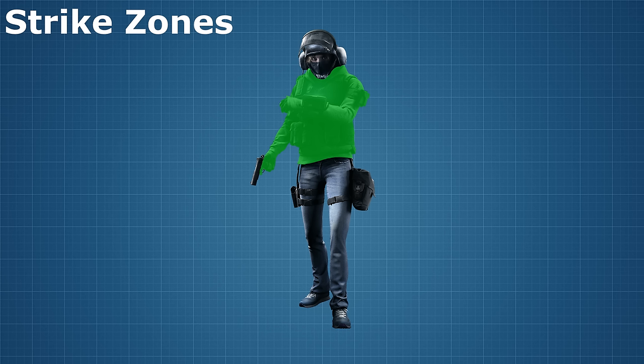So in an update a while back, the code was changed so that arms became part of the body hit zone, and I think that was a good change. Apart from the upper body, there are two more hit zones: the head, also filled with a rather important squishy bit, and last and also least, the legs.